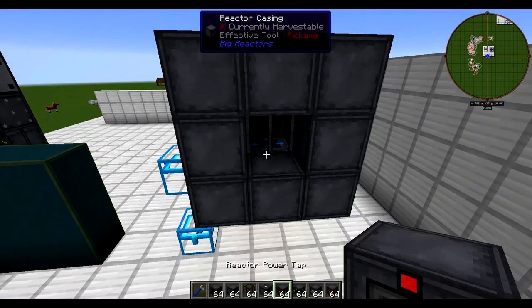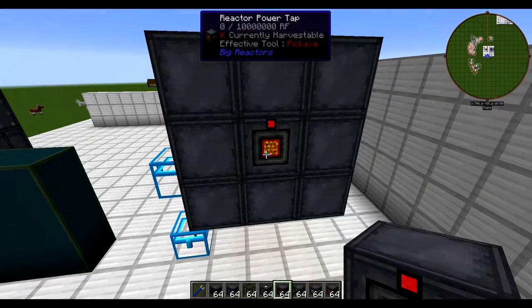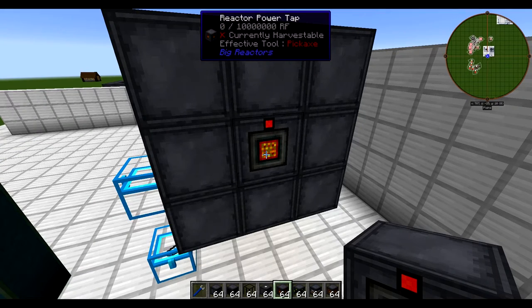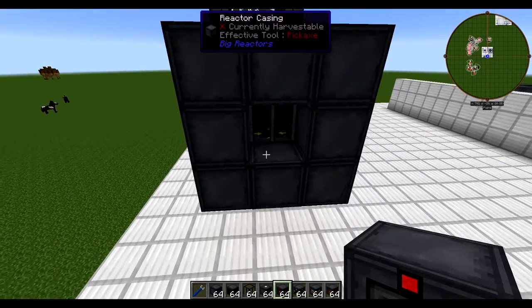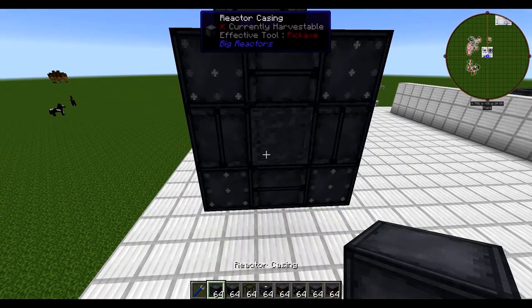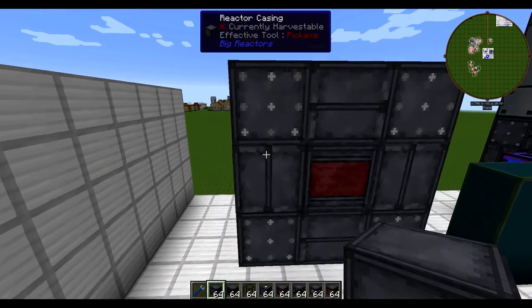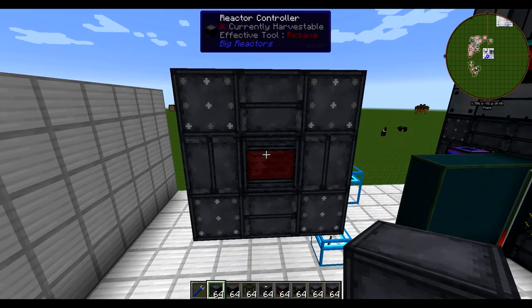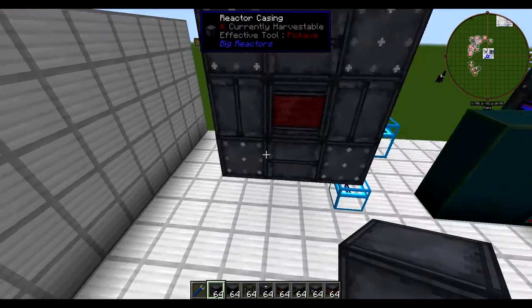The last thing you're going to absolutely need is a power tap — make sure it's a reactor power tap, because the power tap is where you get power. You can actually make a valid reactor without the power tap, but it would be kind of pointless because you couldn't get any power from it. Once we place that last block, all the textures connect.